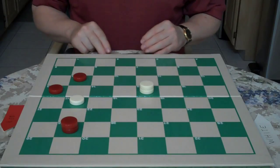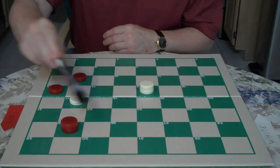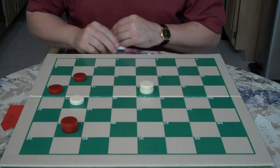If red would go 22 to 25, you would just go 17 to 14. When red jumps 9 to 18, you would jump 15 to 29 for the double, and you have to win with a move on 13. He would be trapped.